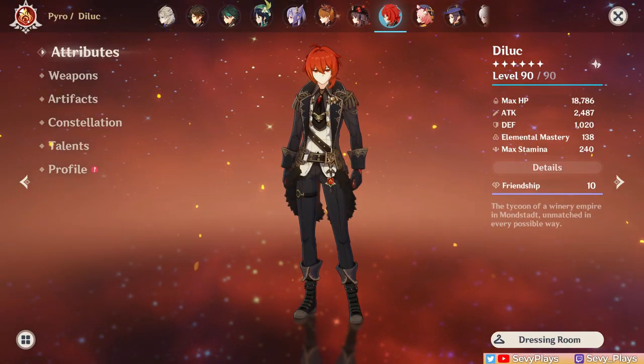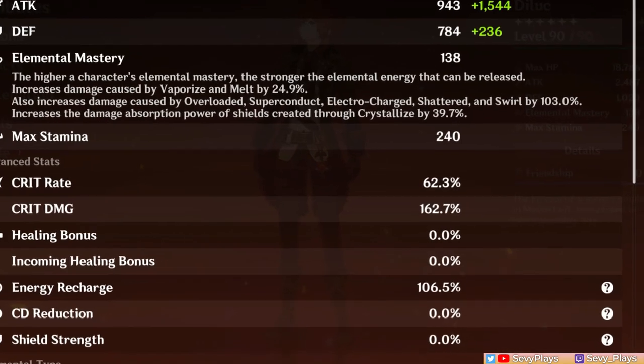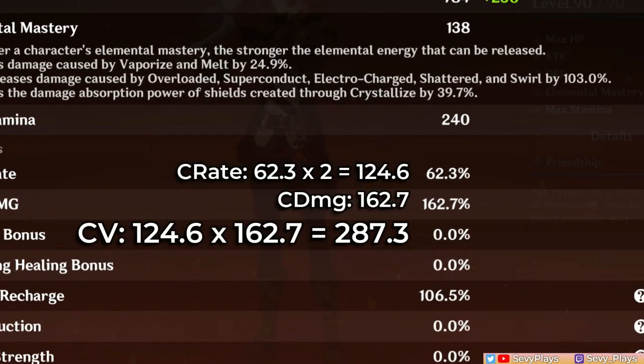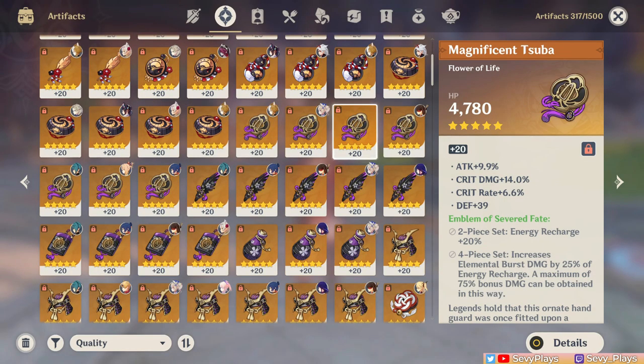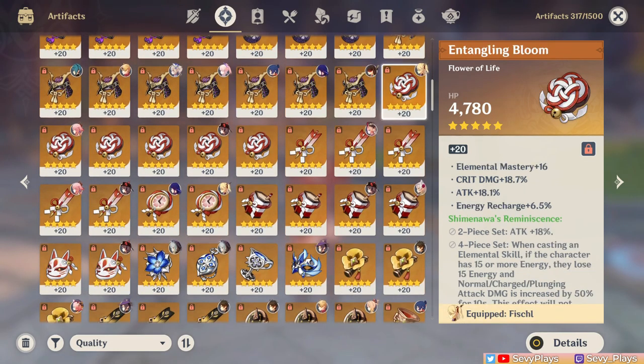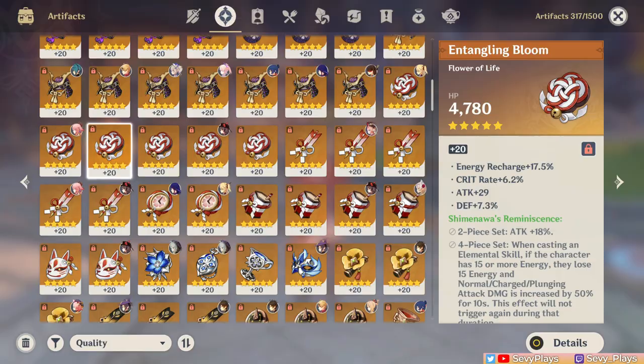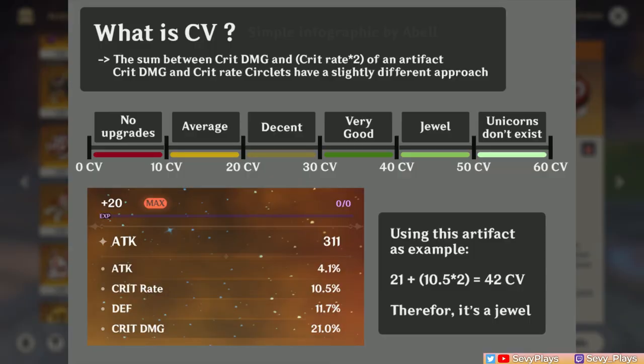You can also apply CV to a character's overall crit stats. For example, this Diluc has a 287 CV total. Since crit stats are given so much importance, it's become the trend to use CV ranges to measure an artifact's worth and even a DPS character's level of investment. This post I found from Reddit is one example of how individual artifacts are rated from decent to unicorn ones.